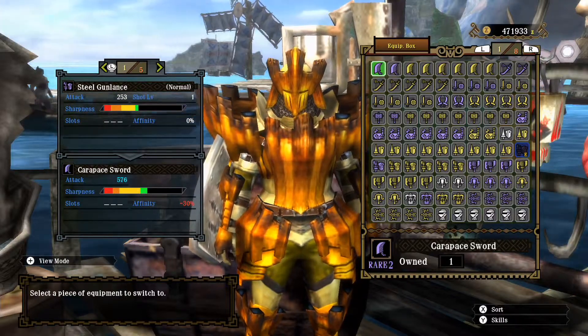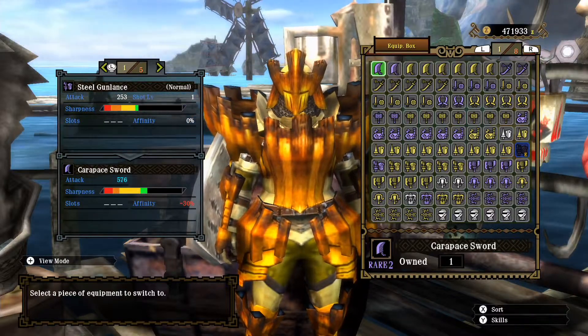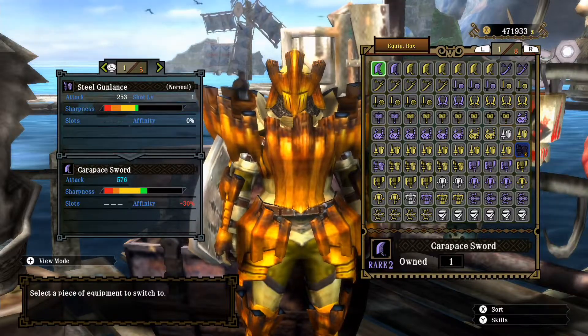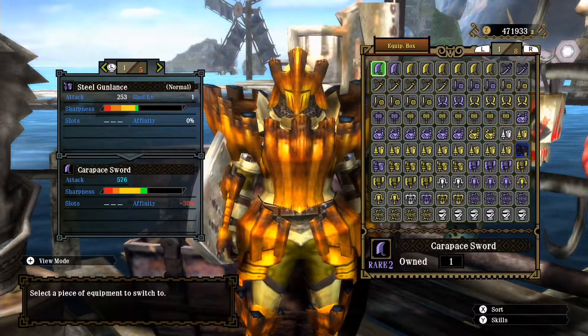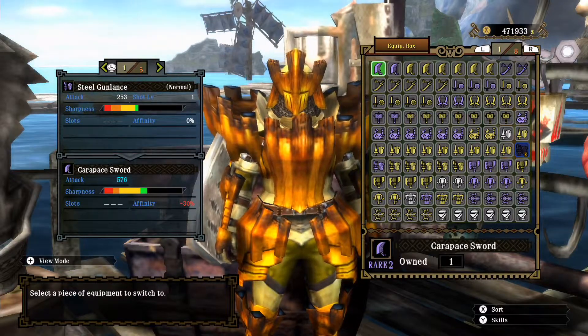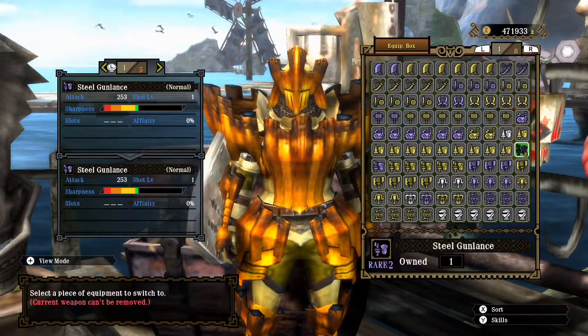Hello there, I am the fabled harpooner and welcome to another logicrous hunt. The weapon class of choice this time is the Gantelance, and the weapon of choice is the upgrade of this particular Gantelance — the Steel Gantelance.